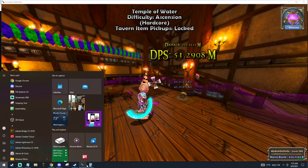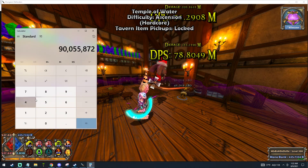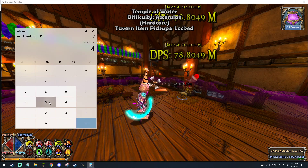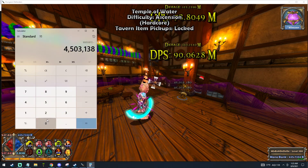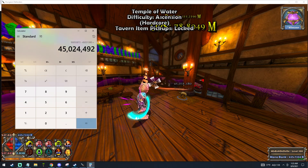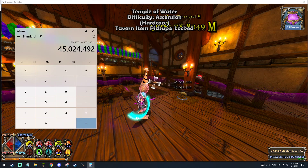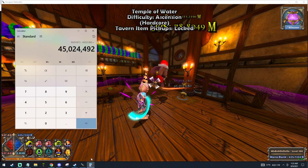I'll go to 110 and refresh my hero boost so it updates the extra 10 levels. Then I'll do the math again - paste this number in, subtract 45,031,380. Now you can see this number is a little bit smaller than the first number, so I'm doing a little too much. But that's fine if it's only a few thousand too much damage - it should still work.